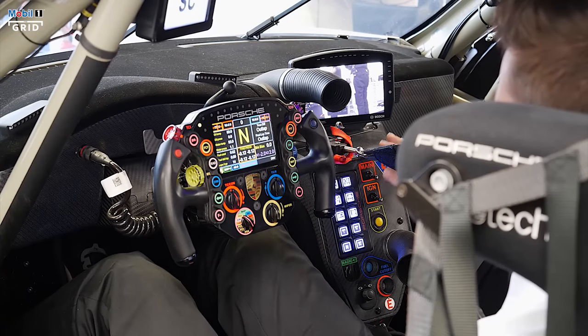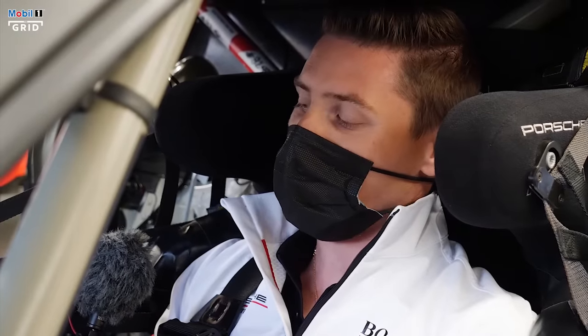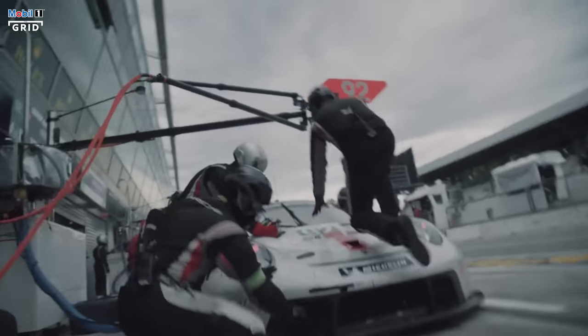We have two buttons which start — put the contact and the ignition. Then we have the tire button where you just push through it to go through the different tire circumference, so wet or dry.